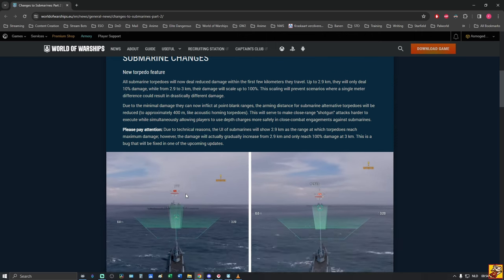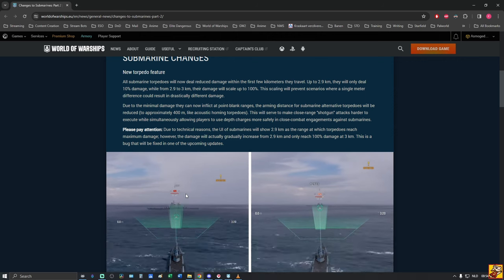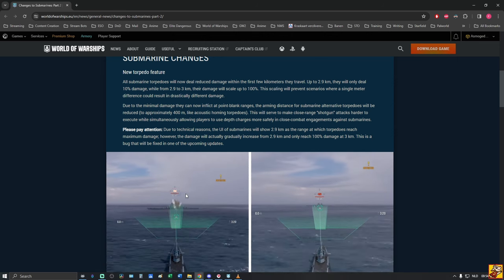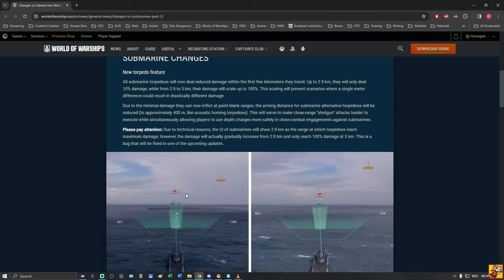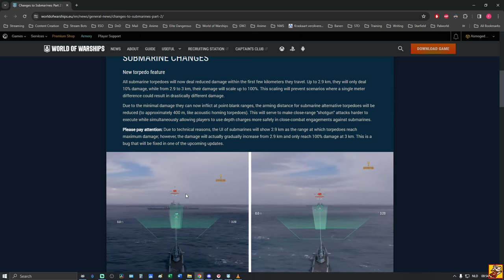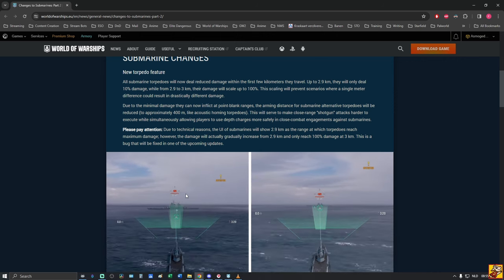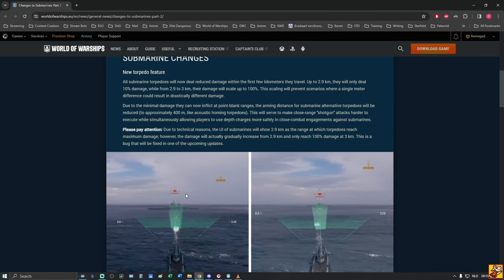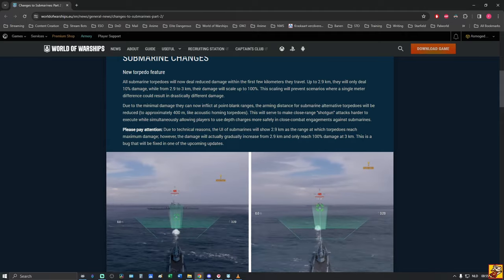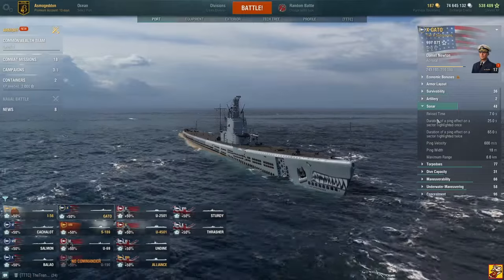The shotgunning problem is not an existing problem for submarines generally — it's an existing problem for the Gato and the Gato alone. Most players try to play as safely and consistently as possible, just like battleship players firing from the blue line. Submarine players are no different — if they can do damage from a safe distance, they will. The Gato is designed in a stupid way.